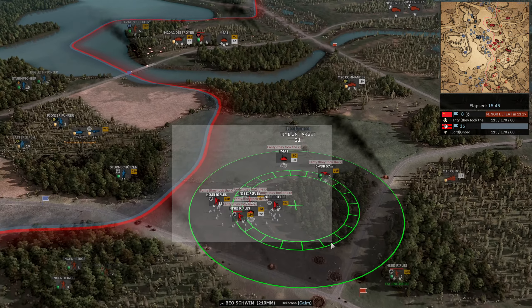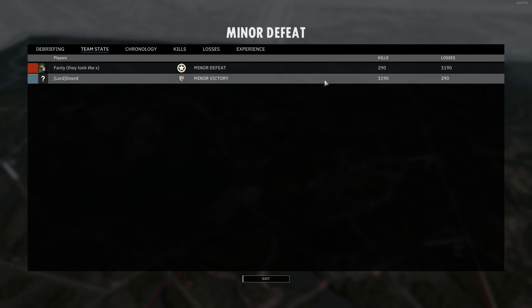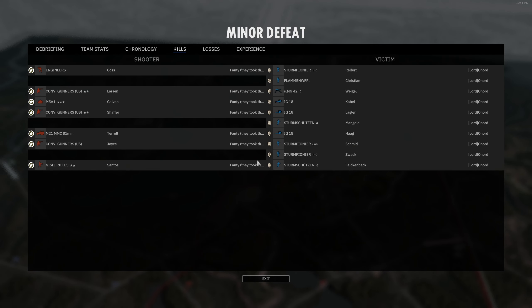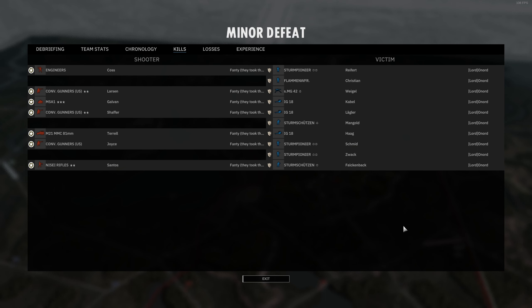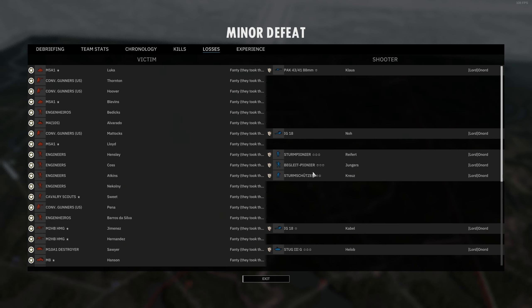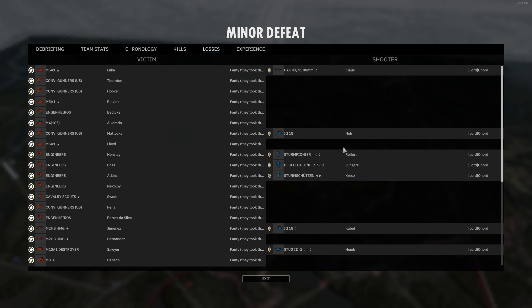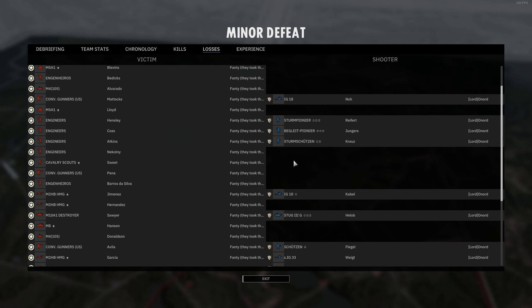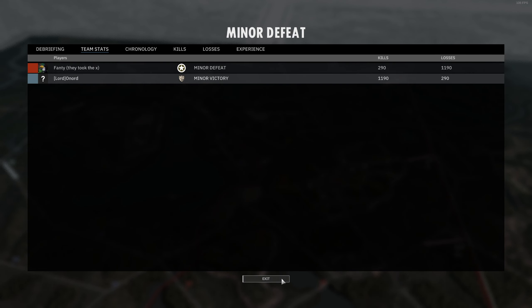Fenty sees the writing on the wall and surrenders. Game one done — I did live-cast game two which was a much more exciting game, but a good one nonetheless. We see how important it is to secure that center position on this map. It's almost a gamble picking this map — you can get the good side or the bad side, and if you get the bad side you're basically forced into one of two play styles. The Pak 43 got a lot of kills, and Onard just completely dominated Fenty.